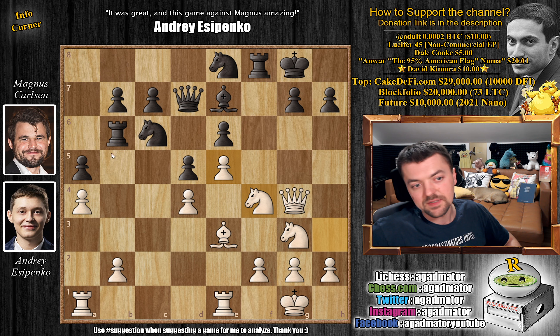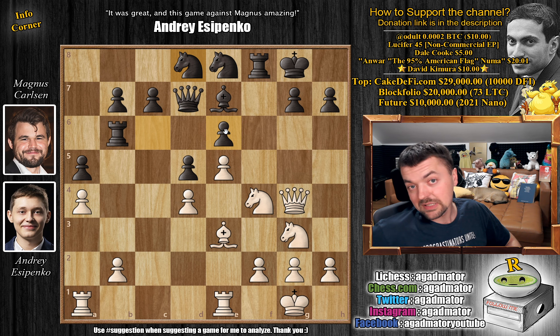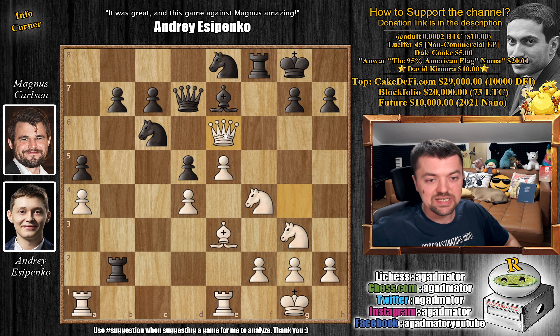Queen to g4 as planned. We have rook to b6 by Magnus, going after the b2 pawn. Now knight to f4, asking Magnus what to play and how to defend the e6 weakness. Magnus doesn't defend it — he just captures on b2. The other option was knight to d8 to passively defend and try to hold this position, which might be better, but in a rapid game how much better is a passive position? Instead, after knight to f4, we have rook captures on b2.